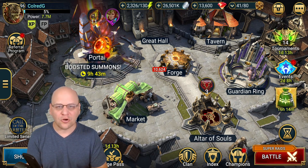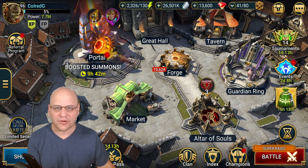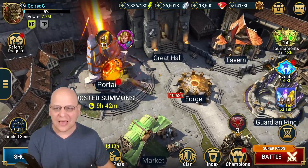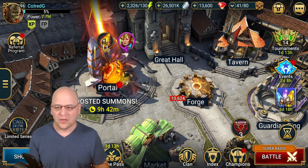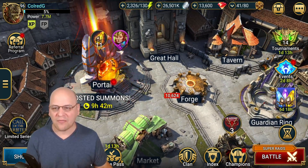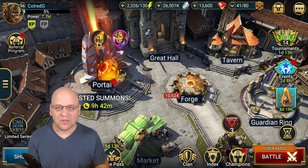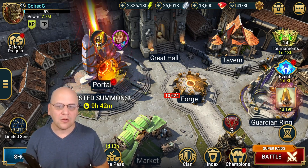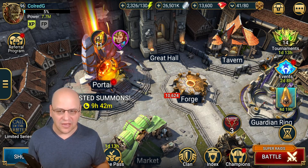Today's video is on shard pulling events. We're not going to be talking about the events that pop up behind the icon in the right hand column. Instead, we're going to be talking about the events that specifically light up the portal. Anytime the portal glows, that means we've got a shard event, and the color of the portal reflects the highest tier shard involved in that event.